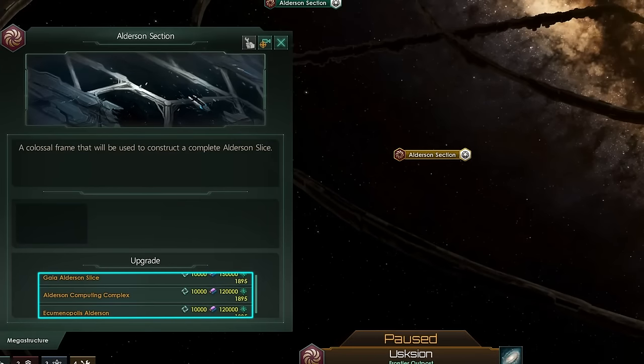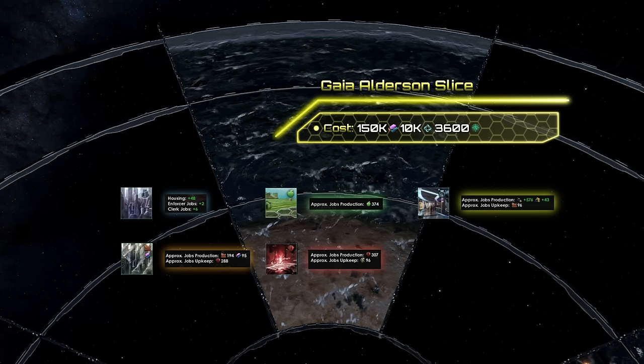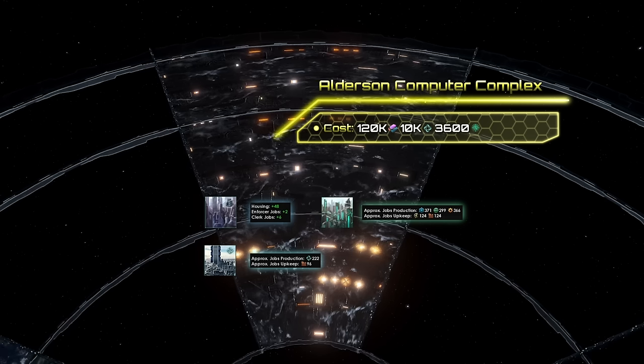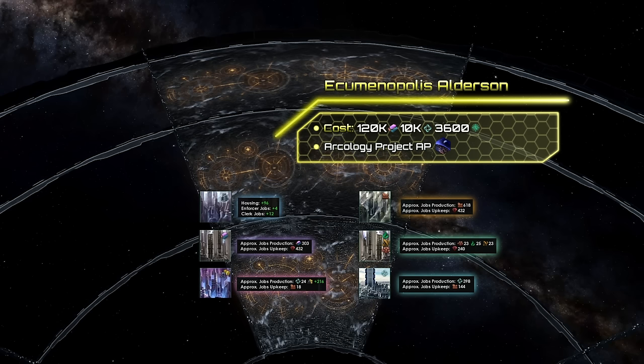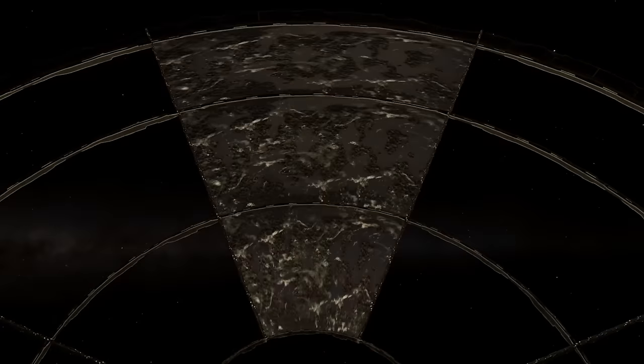Gaia Alderson slices have districts for agriculture, energy or mineral production, industry, and trade value or amenities. Alderson Computing Complexes are similar to planetary computers — they have districts for unity and research production, and also get the same research boosting modifier. Ecumenopolis Alderson's are giant ring cities, with districts for consumer goods, alloys, strategic resources, unity, and amenities. They can be unlocked with the Archaeology Project ascension perk, and if you're a machine or a hive mind, these hypersegments are replaced with more fitting variants.